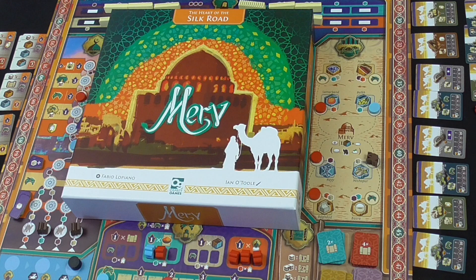Hi, welcome back to Box Delights. Today I'm going to be playing a Euro's Euro — a very Euro game. It's called Merv: The Heart of the Silk Road, designed by Fabio Lepiano, with graphic design and artwork published by Osprey Games. The game plays one to four, and this is a Euro with built-in solo rules, and that's what I'm going to demo for you today.